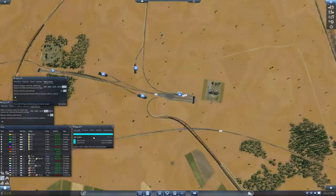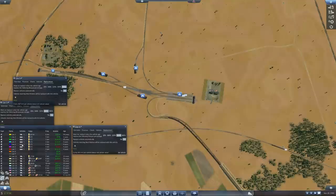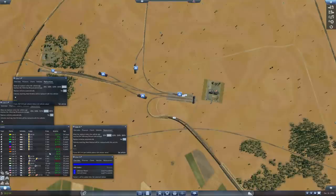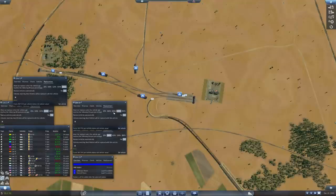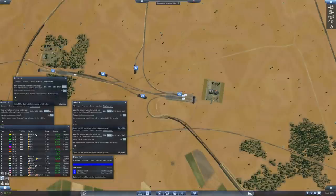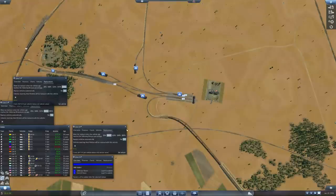Line 4, replacement, set vehicle, mech. Line 5 at 100%. Line 6, replacement at 100%, set vehicle, the mech. Auto replace. Line 7, replacement at 100%, set vehicle, the mech. Got some buses rolling in the cities.